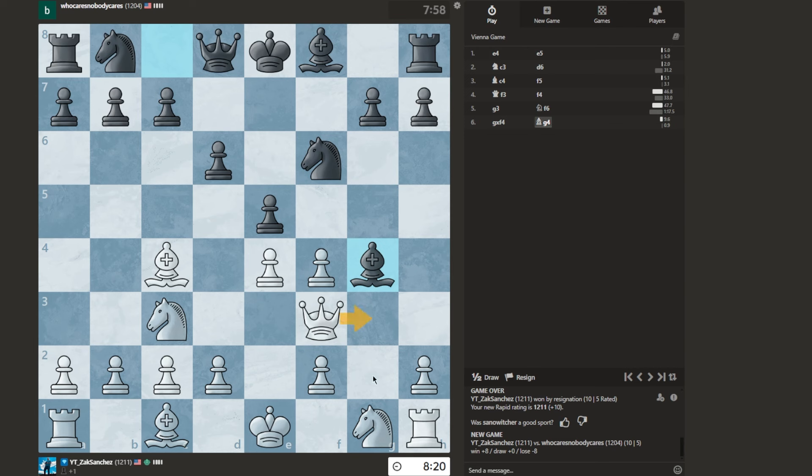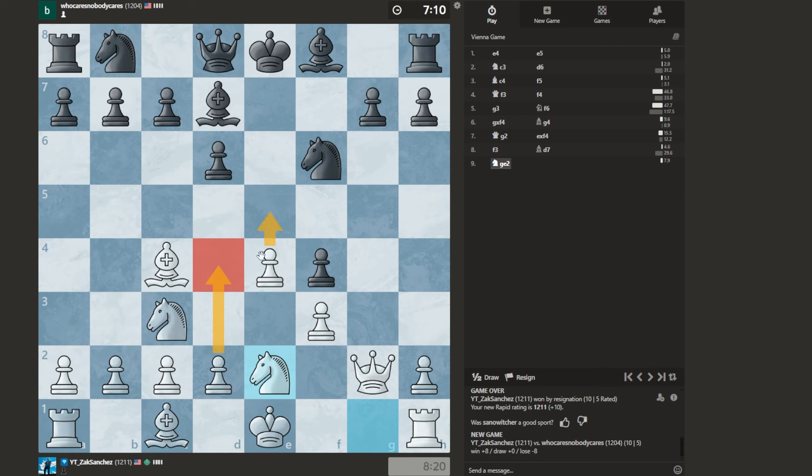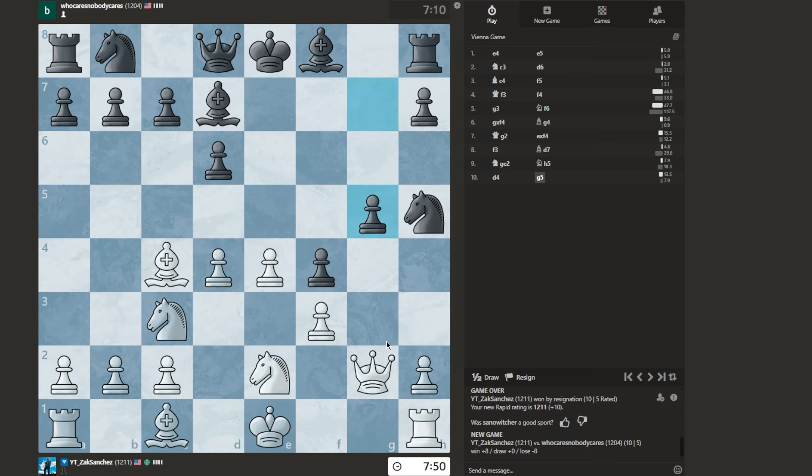Let's go here — either way. Then I might kick this and threaten this as well. If he develops, if he goes here, I'll go Knight to E2. I could still — yeah, I guess I will. D4 is also an option. D4 actually probably would have been better because I'm gaining control of the center and I would also be threatening this pawn. I'll go ahead and D4 now since he added an attacker.